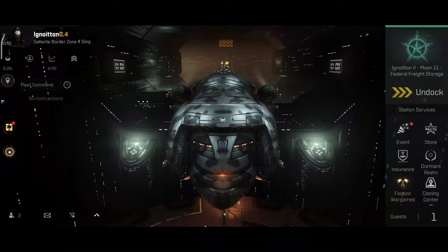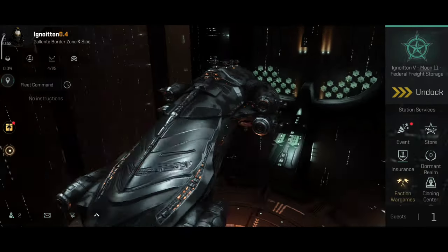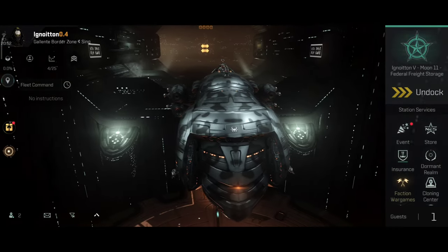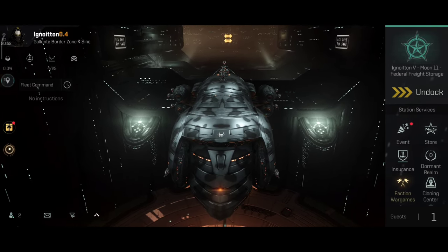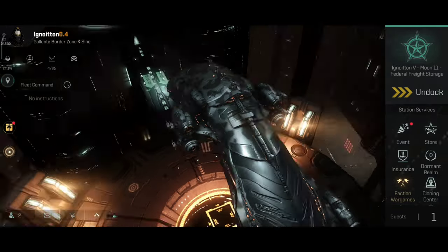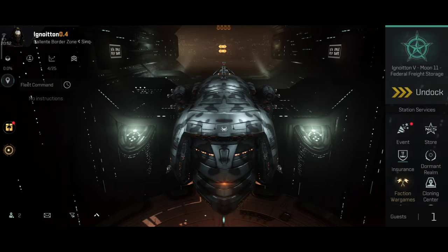The Cinnabal was my first PvP faction cruiser. I bought the ship right after I lost my Phantasm, and that Cinnabal did have a very long and exciting life. Now this is the Celos, originally called Camwell, but they changed the name to Celos, and I think I like Celos a little bit more — it sounds a bit more angelic. This is the new ship added to the game, one of the four new ships, and this one is a Covertops cruiser.